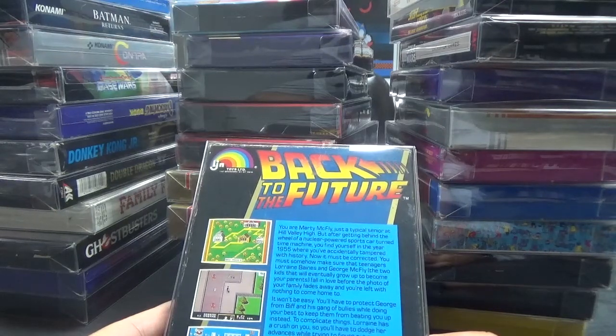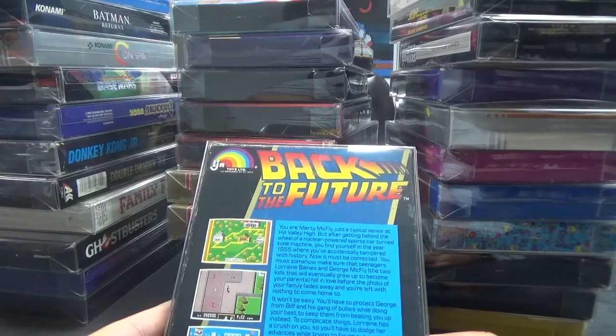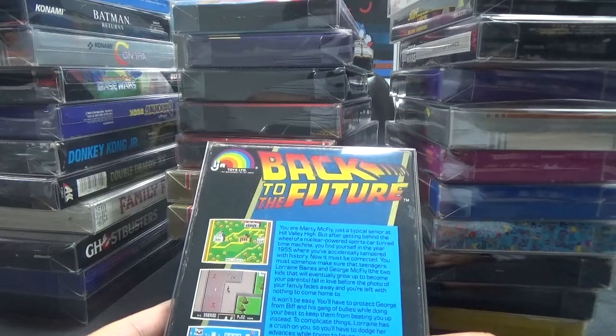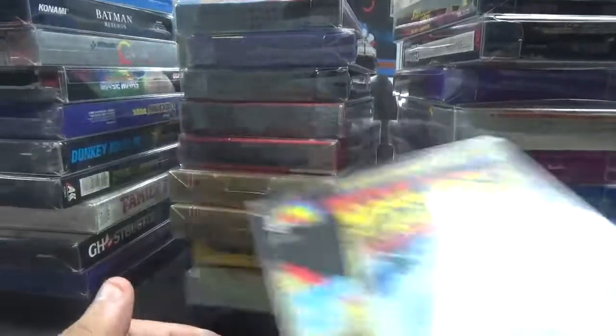You must somehow make sure that teenagers Lorraine Baines and George McFly, the two kids that will eventually grow up to become your parents, fall in love before the photo of your family fades away. You'll have to protect George from Biff and his gang of bullies. To complicate things, Lorraine has a crush on you, so you'll have to dodge her advances while trying to get George and her to kiss at the school dance. Time is wasting. You've got Back to the Future for the NES.